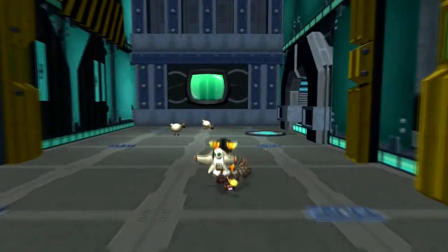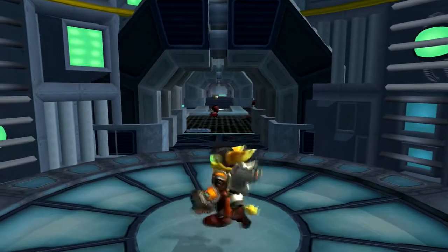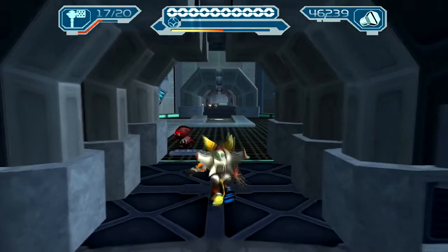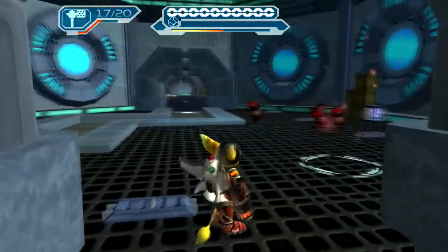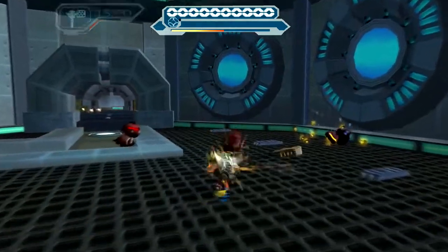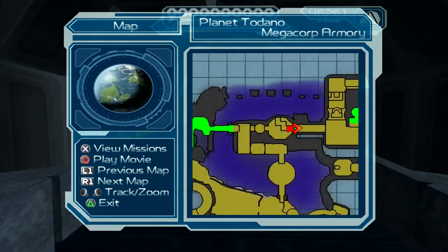Looks like everything's still unlocked, so that's super awesome. Meanwhile we have sheep everywhere. The mini turret glove was designed to be something you got a lot later, so I'll deal with the Platinum Bolts all in one video. If we get a Platinum Bolt accidentally, oh well.